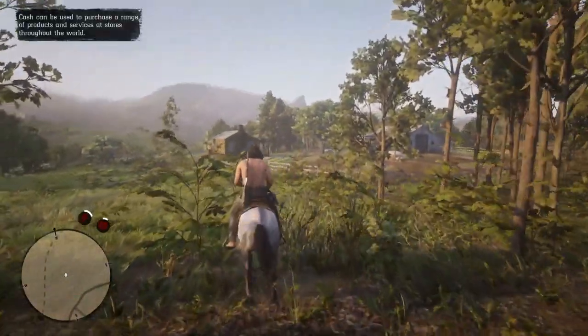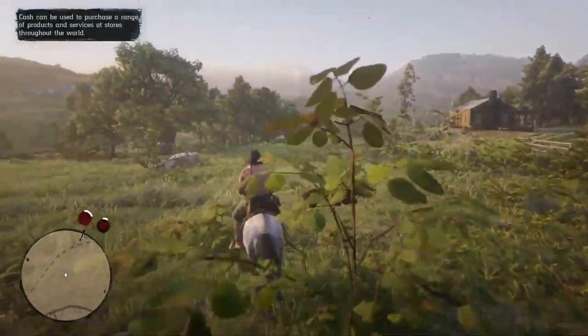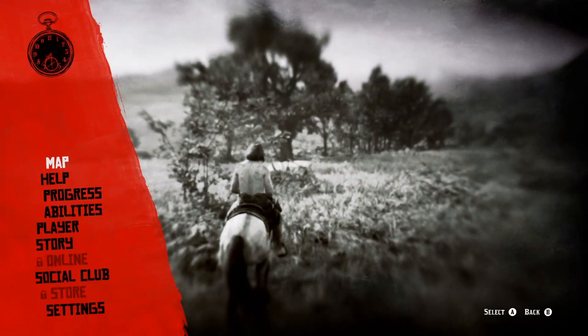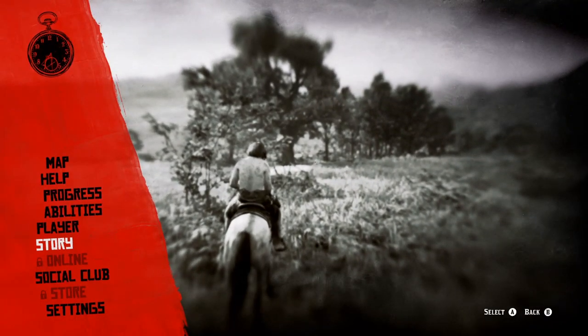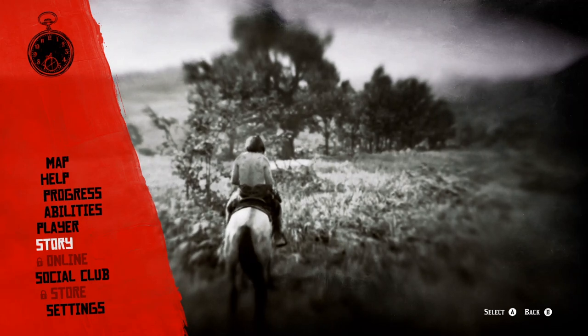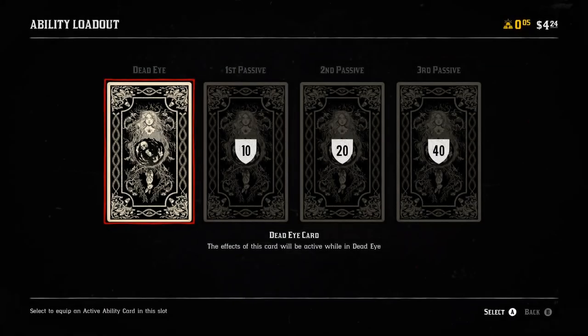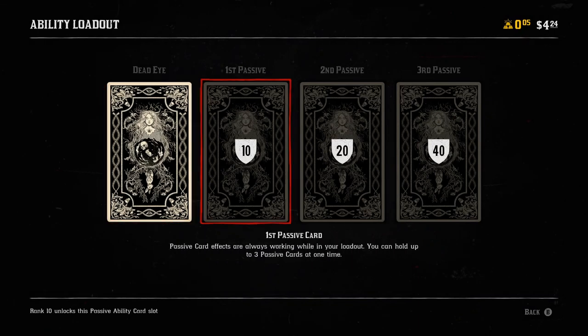What's going on guys. If you just started playing Red Dead Online and you're wondering how to get your Dead Eye, it's pretty simple. All you have to do is go to your abilities. Just pause the game and go to abilities, and you basically get a free Dead Eye ability. Go ahead and unlock that early in the game — there's your Dead Eye.